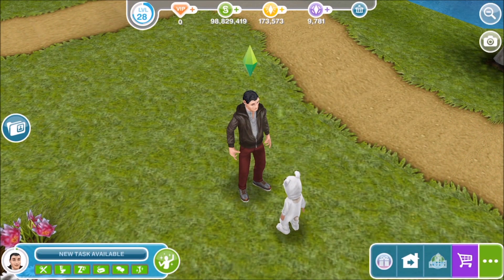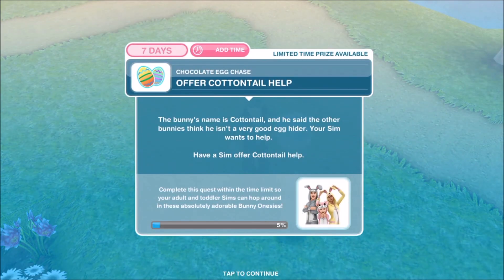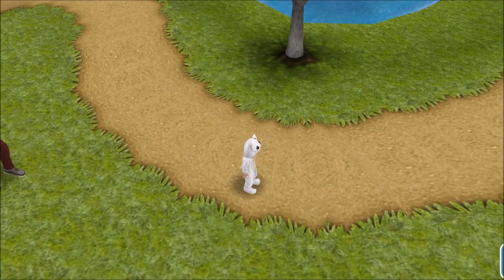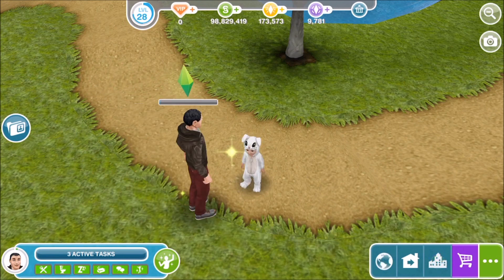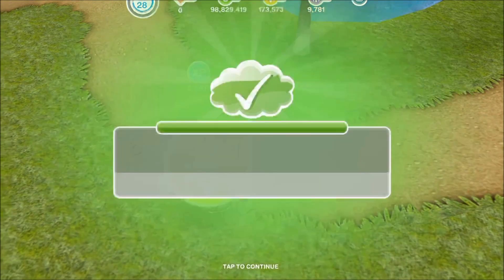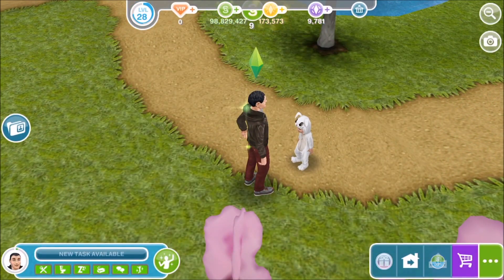Now that task is complete, the next part is to offer Cottontail help. That's what we're referring to this toddler as now. The bunny's name is Cottontail and he said the other bunnies think he isn't a very good egg hider. Your sim wants to help.